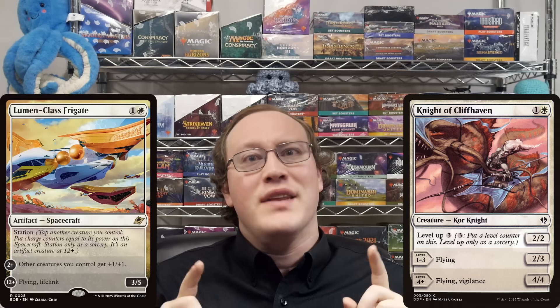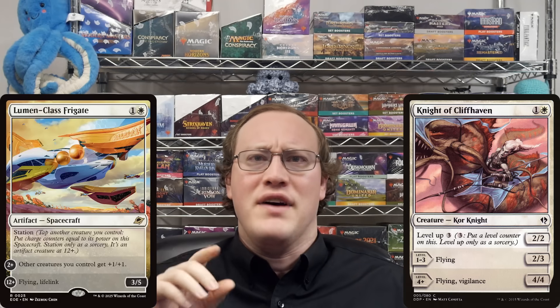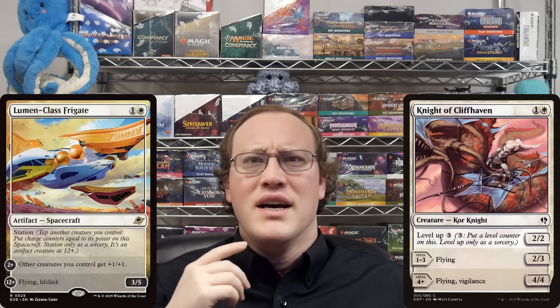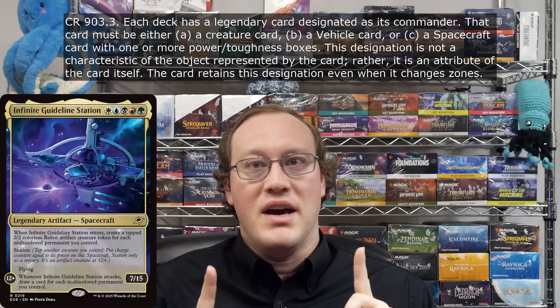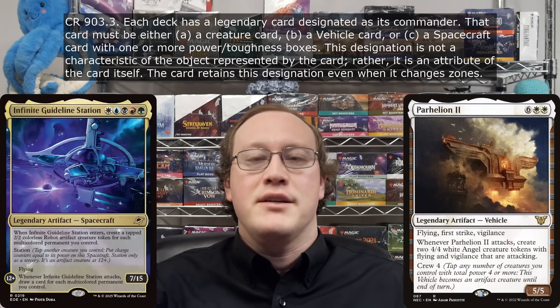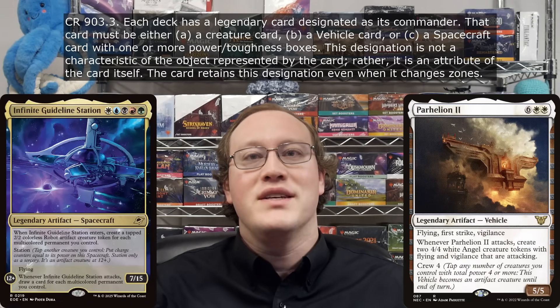but if you're familiar with the leveler cards from Rise of the Eldrazi, that's fundamentally the same mechanic, other than the fact that for some reason the rules team didn't give station cards a shout out in the numbers and symbols section of the CR. The first and most important thing about station cards is that they change the rules so that legendary spacecraft that can turn into a creature — and vehicles too, with the same stipulation that they have to be legendary — can be your commander. This is probably the thing that's going to come up the most, especially after these cards rotate out of standard, so I put it right up in the front of the video.